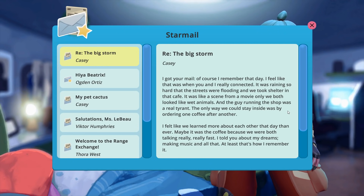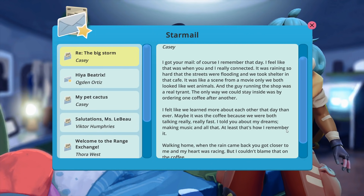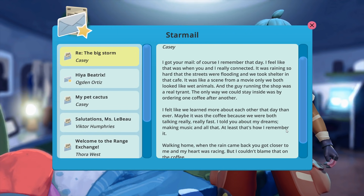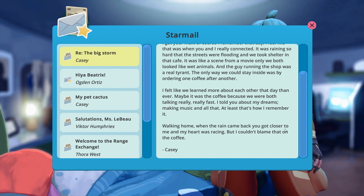R.E. The Big Storm. Casey: I got your mail. Of course I remember that day — I feel like that was when you and I really connected. It was raining so hard that the streets were flooding and we took shelter in that cafe. It was like a scene from a movie, only we both looked like wet animals. And the guy running the shop was a real tyrant — the only way we could stay inside was by ordering one coffee after another. I felt like we learned more about each other that day than ever.